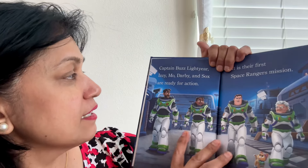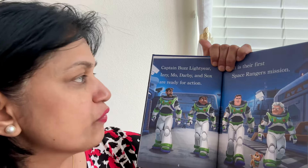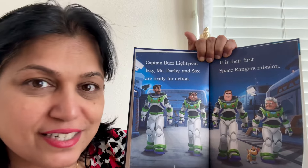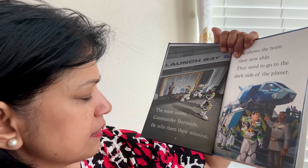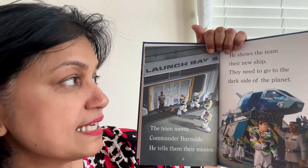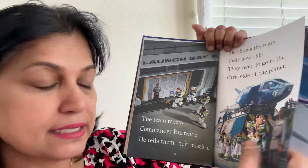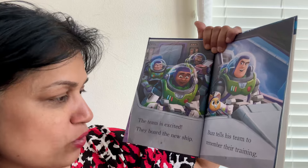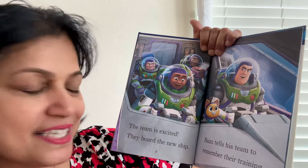Captain Buzz Lightyear, Izzy, Moe, Darby, and Socks are ready for action. It is their first space ranger's mission. The team meets Commander Burnside. He tells them their mission and shows the team their new ship. They need to go to the dark side of the planet. The team is excited. They board the new ship. Buzz tells the team to remember their training.